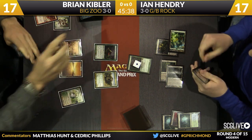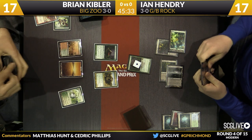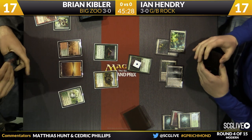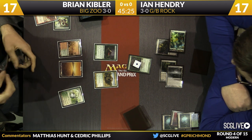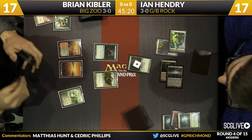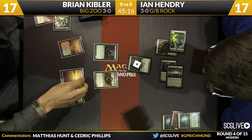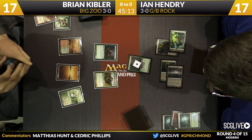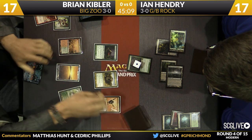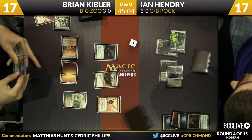So the reason he figured the Obliterators can wait — what's important right now is that he stops Brian's Ooze from growing. Kibler has a Lightning Helix in his hand, also has a Knight of the Reliquary. It seems like Ian might have been hurt from eating that last Wild Nacatl. If he hadn't, he would have been able to make a 4/4 Ooze this turn and it would be safe from Lightning Helix.